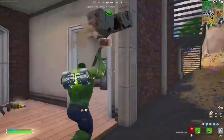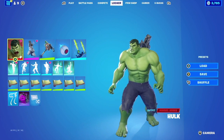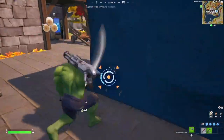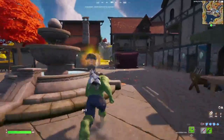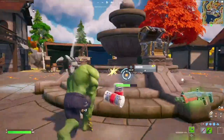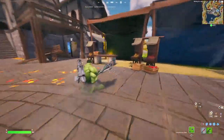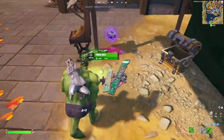For our first combination, we're going with default Hulk paired up with the Leg 209 as the backbling. This is a backbling that comes with the Robocop skin. The reason I chose this is because Hulk is known for destroying stuff, and having a robotic leg on his back just fits really well with the character. For the harvesting tool we're going with the Crossroads.